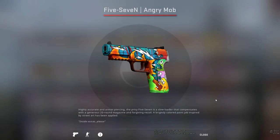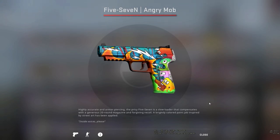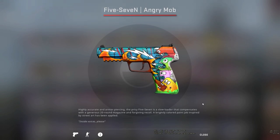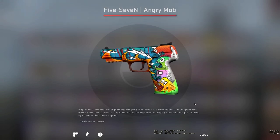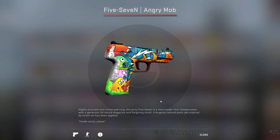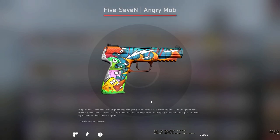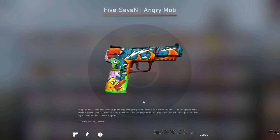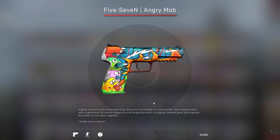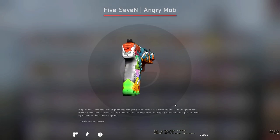The final skin of the case is the Five-SeveN Angry Mob. This is quite an interesting skin — as the description says, it's inspired by street art, and it definitely reminds me of a graffiti style with all the animals on the left-hand side of the skin. The colours go absolutely crazy; all the animals contrast each other fantastically, and that blue colour on the top with the red stripes just looks fantastic. This is a great skin — definitely up there with the top Five-SeveN skins in my opinion.